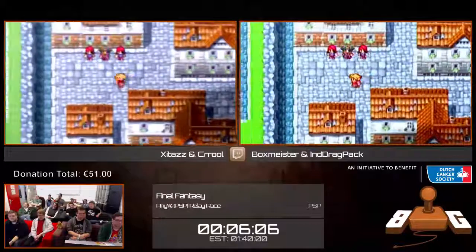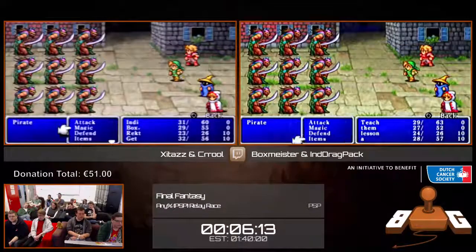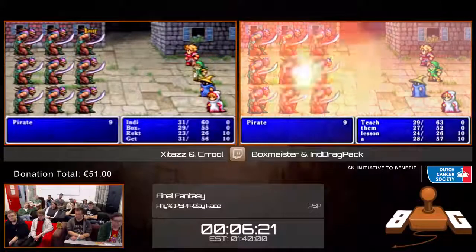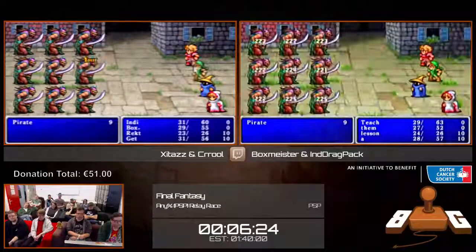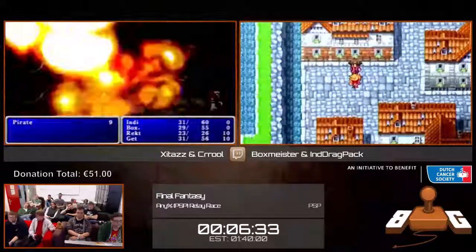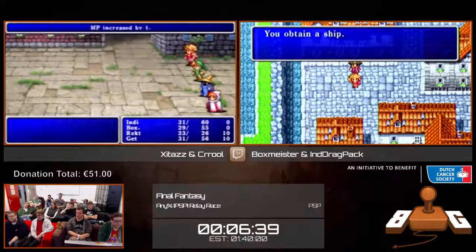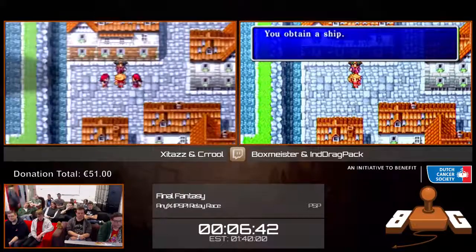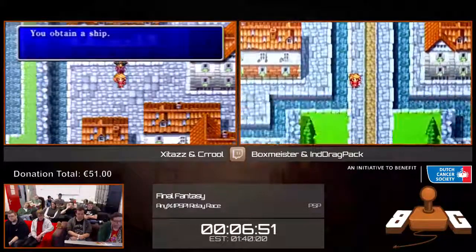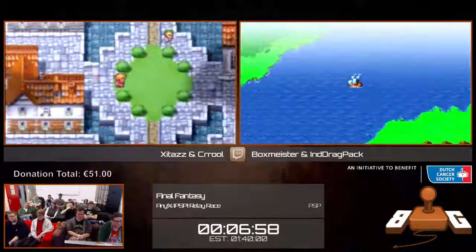We've managed to get into Provoka despite all the issues, and we're going to get into a fight with some pirates, because it turns out the one ship here has been captured by pirates. You'll notice the runners opt to use the Judgment Staff, which as a side effect has the ability to cast Flare. Unfortunately on our end we're going to get a lot of attacks from the pirates, whereas on Indy's end they do not, so they get back their lead. It's only a minor one, though — everything can still change. We have a one euro and two cent donation from Shadow Wolf, saying the donation count made them nervous like always. Thank you, Shadow Wolf.